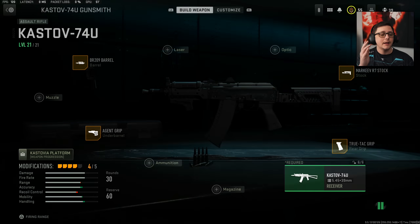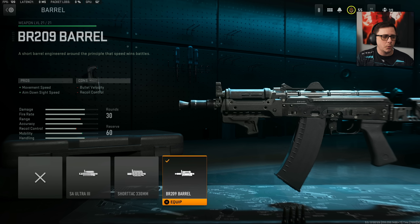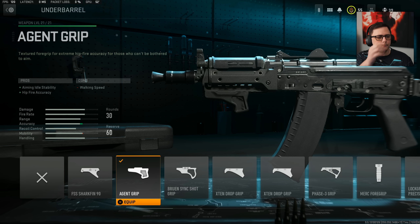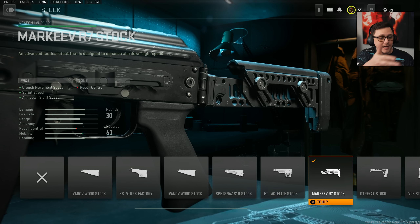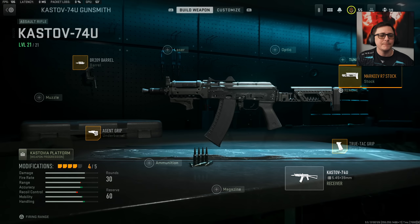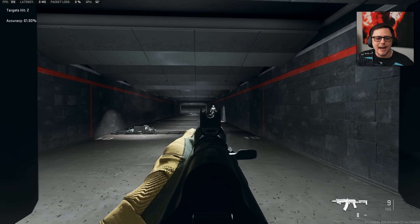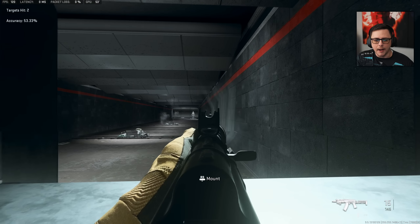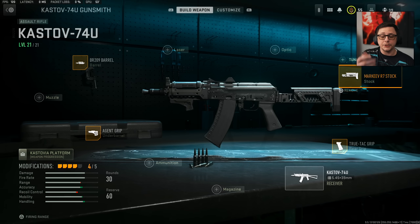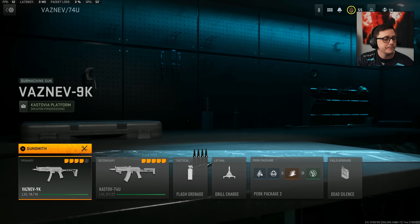The Kastov 74U is going to get gentleman's agreed away because it's too good. The build they run uses a barrel that hurts recoil but improves ADS speed. They have the Agent Grip, which helps hip-fire accuracy and idle sway at the cost of walking speed. The True-Tack grip is used for the same reason as before, along with the Markeev R7 stock for sprint speed and ADS speed. They have crazy good recoil control and can handle this weapon at pretty much any range.